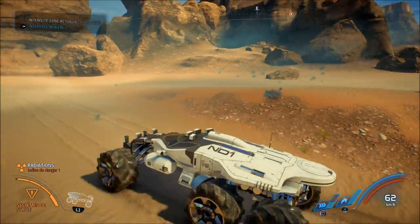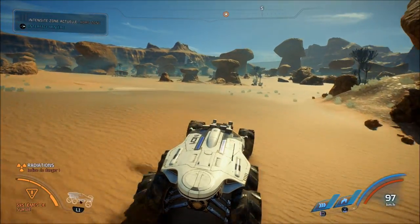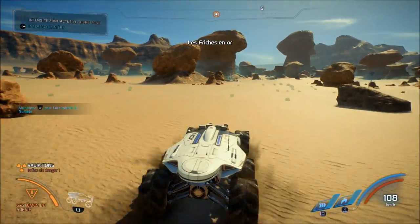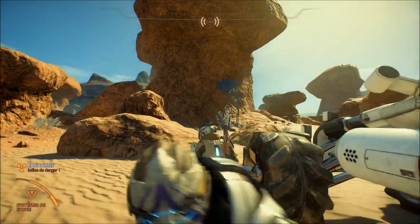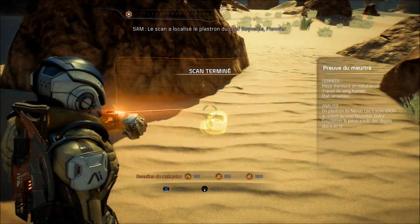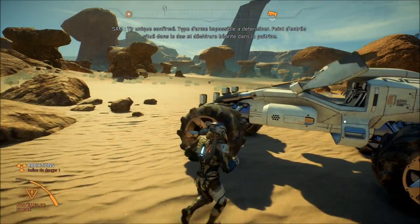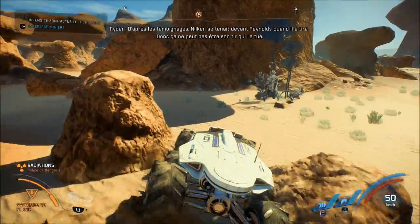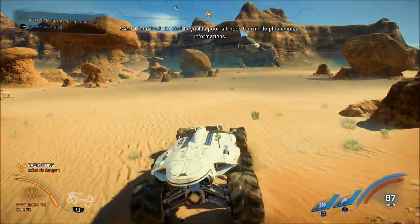On incarne Scott ou Sarah Ryder, l'un des deux jumeaux — protagoniste homme ou femme. Bien sûr, vous pouvez personnaliser votre héros. Vous partez à la recherche d'une nouvelle planète Terre afin que les colons humains soient accueillis — ces fameux 20 000 colons qui sont dans l'Hyperion, l'un des nombreux vaisseaux du projet Andromeda. Votre but est de découvrir plusieurs planètes, observer faune et flore, voir s'il n'y a pas d'animosité, si c'est viable et stable.